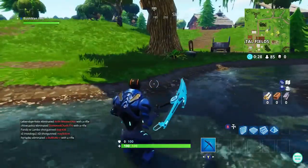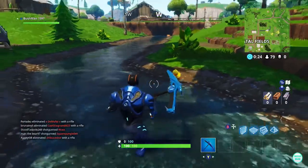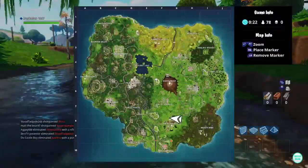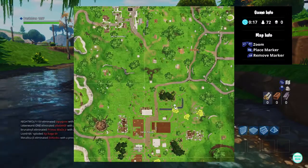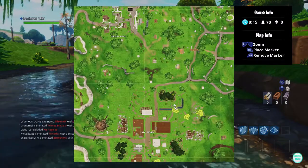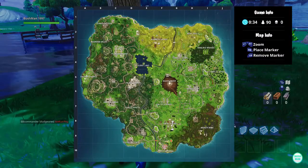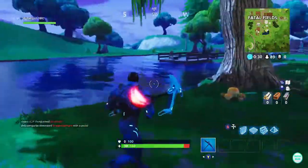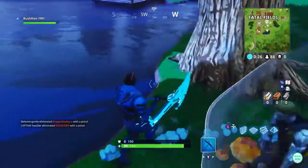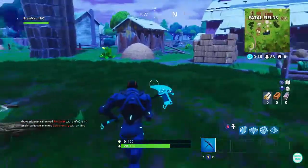Now we are at Fatal Fields. There's one just here in the lake near the stable. I'll show you where it is on the map — it's this water bit here. There's another one in Fatal Fields as well: it's at the pond near this big tree. So that's two ducks in Fatal Fields.